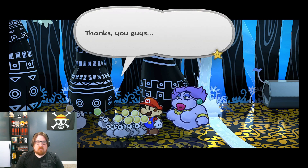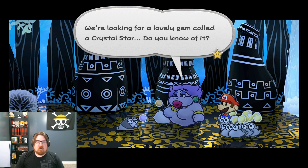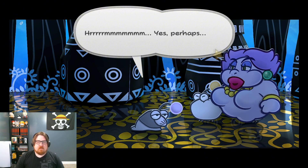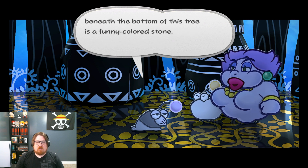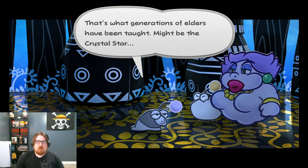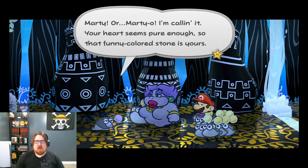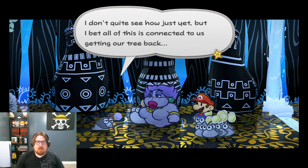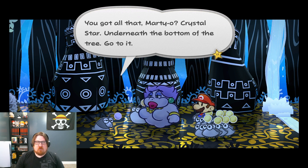I wonder what they need to do! Thanks, you guys! If you have a moment, might I ask a question? We're looking for a lovely gem called a Crystal Star — do you know of it? A Crystal Star? Hmm, yes. Perhaps. Beneath the bottom of the tree is a funny color stone. Guard it from evil and give it to a pure heart — that's what generations of elders have been taught. Might be the Crystal Star. Your heart seems pure enough, so that funny color stone is yours. I bet all of this is connected to us getting our tree back. Crystal Star — underneath the bottom of the tree. Go to it!